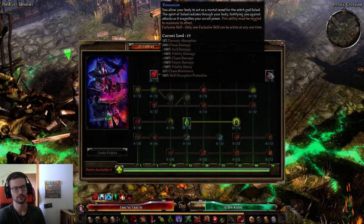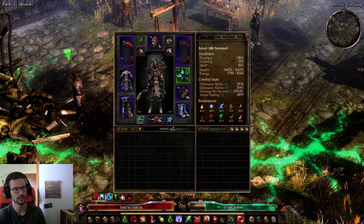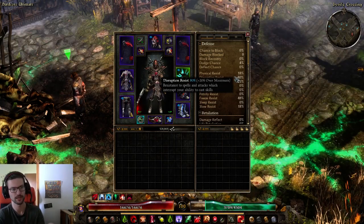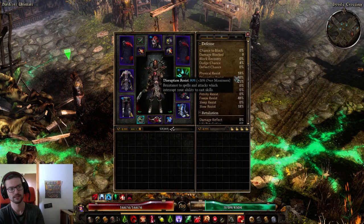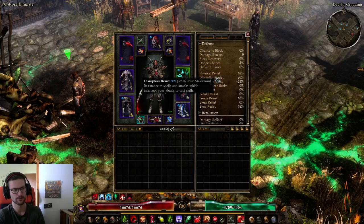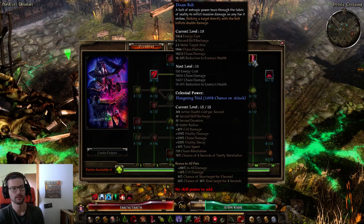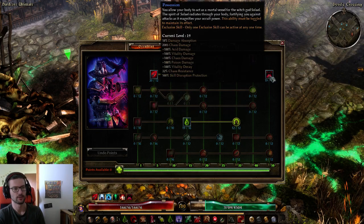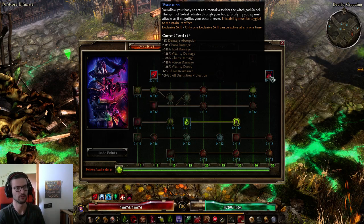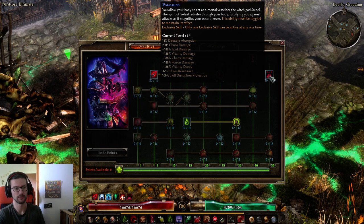Note that even though Possession says 100% skill disruption protection, your actual cap is 80%, because 80% is always the cap and you'd need plus max res to go over it — and there's no stat like that for disruption resistance. So you effectively have 80%, which is still great. Basically every stat on Possession is useful: the percent multiplier, flat damage, absorption, Chaos resistance, and skill disruption.